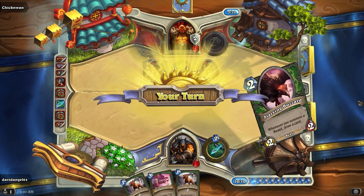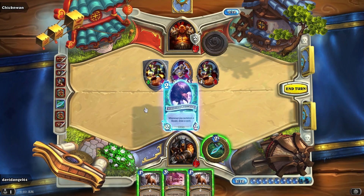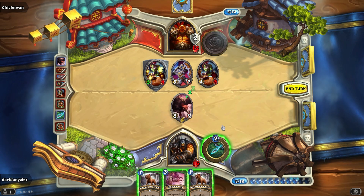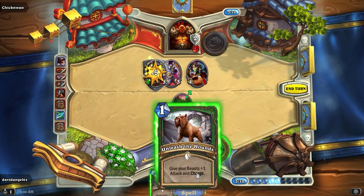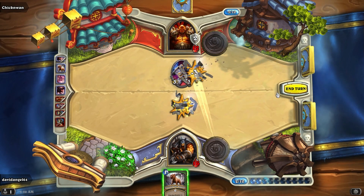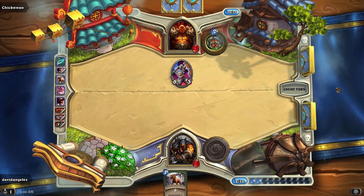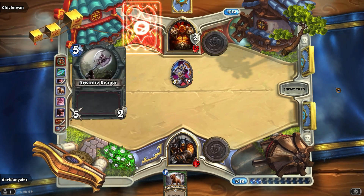Let's draw something cool — Starving Buzzard. The Starving Buzzard will help, actually. If I unleash the Hounds, then I can trade it. But first I'm going to kill command this, because that's what I was hoping for. I'm going to unleash the Hounds and trade this for the high damage minion. The match is just about even — we both have one card and are trying to draw something good.